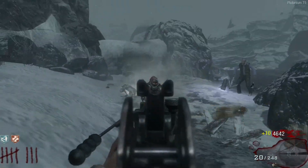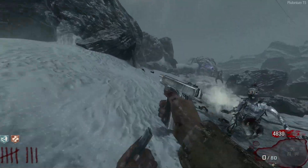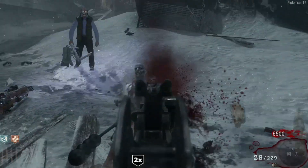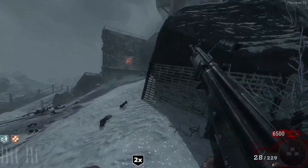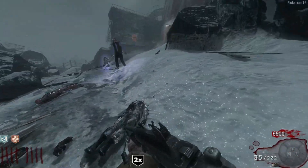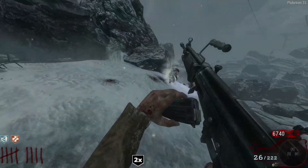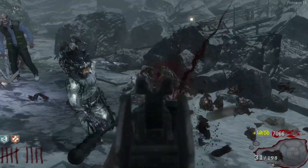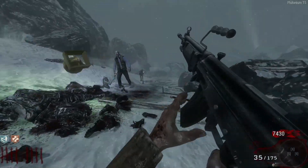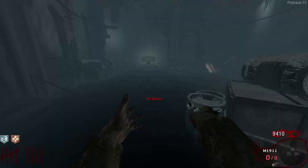We almost have enough for pack punch. Let me shoot some zombies with the 1911, I think we could get enough. Let's just end the round, save on round nine, and go pack the 1911 and get PhD. This is our last round of freedom. Pack punch is by Jug — I don't want to go pack punch mid-round. We actually have a good amount of points.